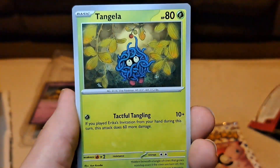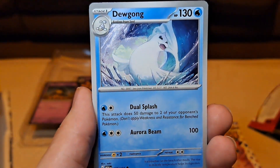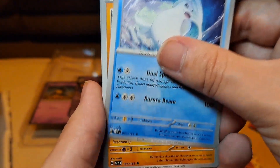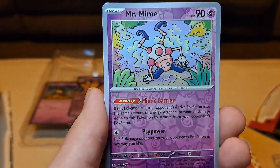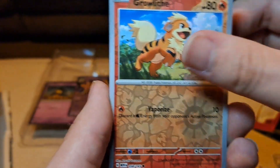Exeggcute. Coffee — I mean, Koffing. Tangela. If you guys are opening up this set, you'll have to let me know what cards you are most excited for and what you are searching for. Growlithe. And an Articuno.